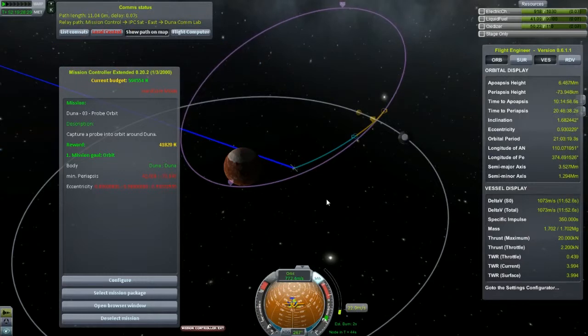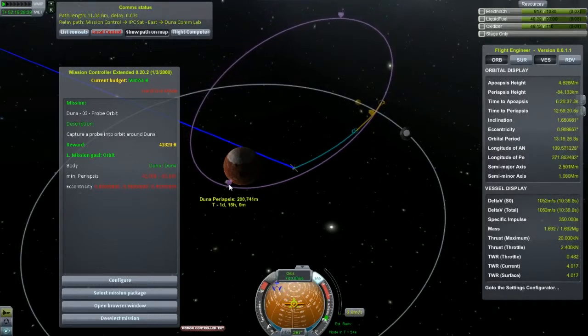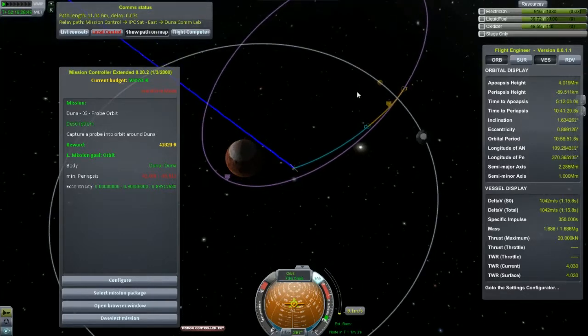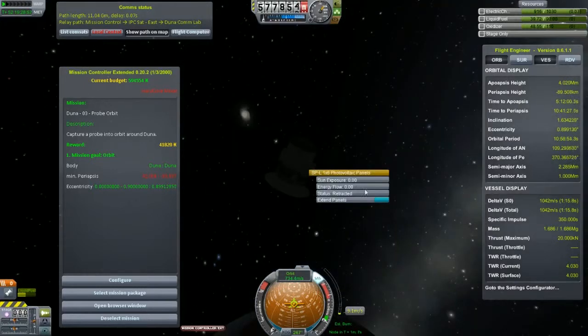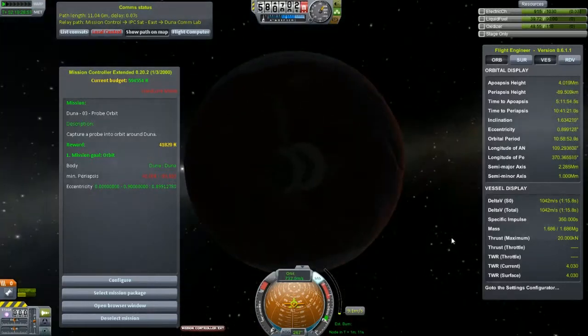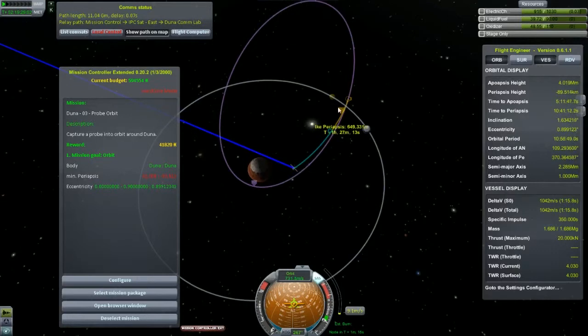Let's go ahead and get this a tad bit lower. Tristy is set for this — this mission needs to be less than 0.9. Mission success. I want to extend the solar panels so I can't do anything if it runs out of power. This mission is completed.